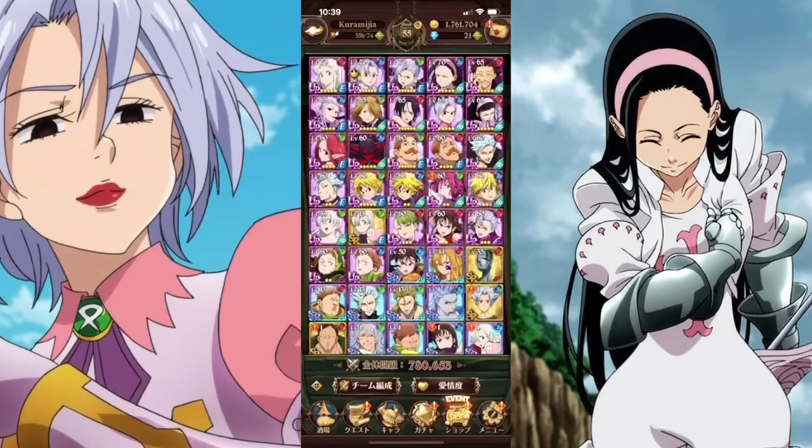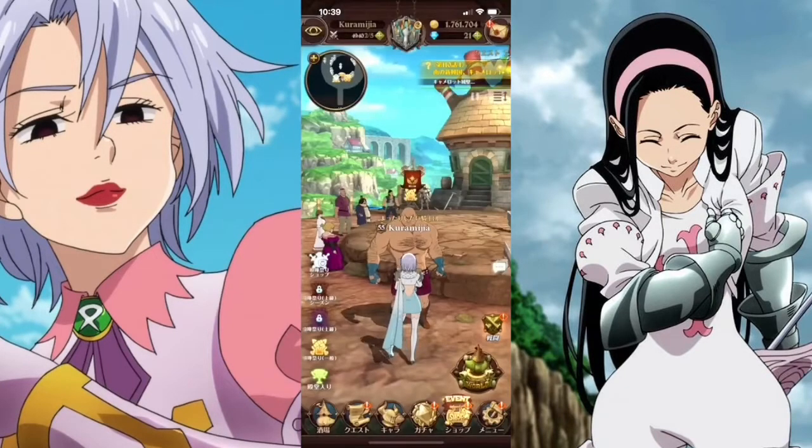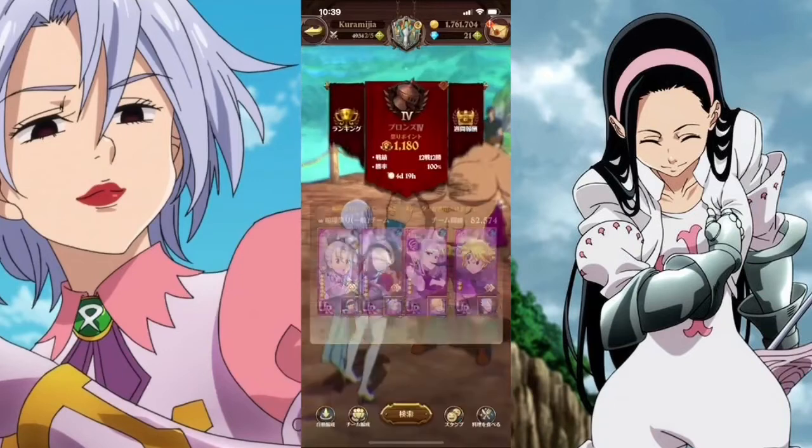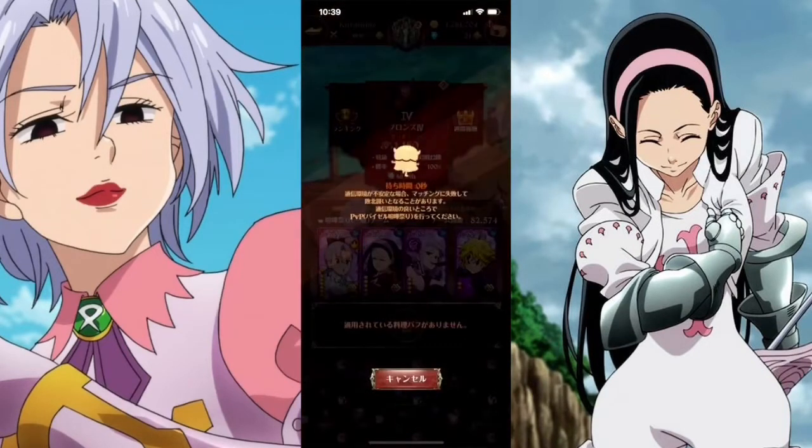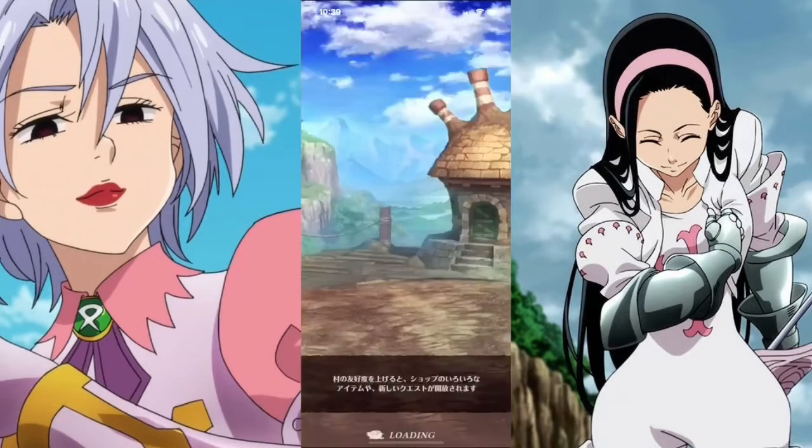I will be pairing her up with Blue Gila and Blue Malascula in this showcase because they have AoE attacks, and I will be mostly using Jericho's attacks to take out the enemies. I'll use the AoEs to just do chip damage on them, and Gila's heal just in case I get low on HP.